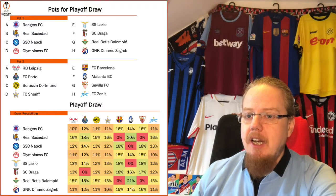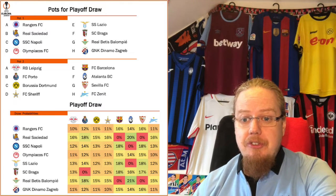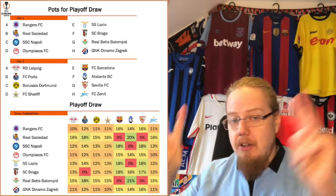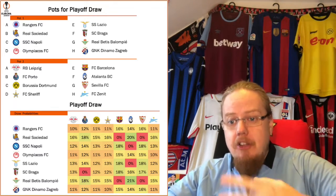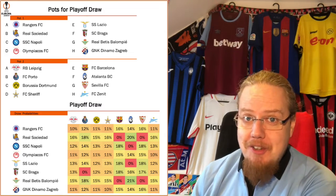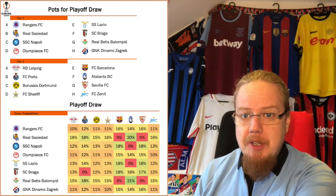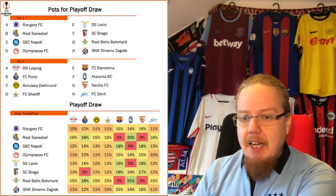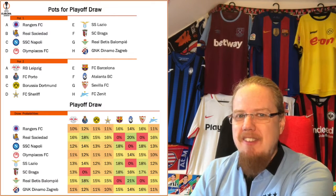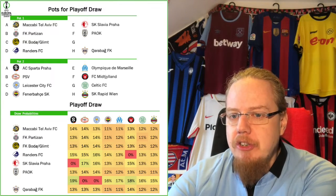Braga is another restricted team since Porto cannot play Braga. These restrictions really play into the probabilities. Looking at Rangers, for instance, the restricted teams — Barcelona, Atalanta, Sevilla — suddenly become a lot more likely opponents. I find this fascinating and very logical from a probabilistic standpoint. It's a much more even draw than the Champions League draw overall.